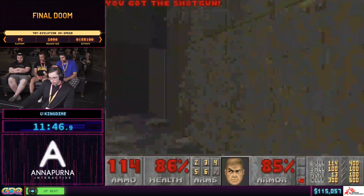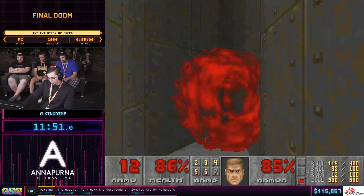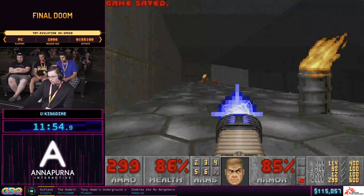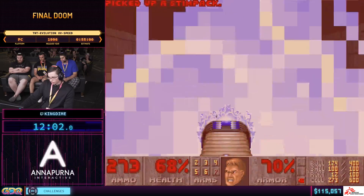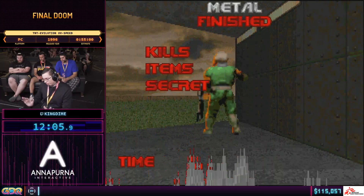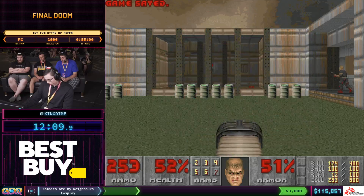Last little part — and then we have to do a final tense rush into a few Arachnotrons, and pray that I stay at 86% health, because I really want this going into Stronghold. Okay, 52% — we can hold out with this. We still have armor too, which is really important.